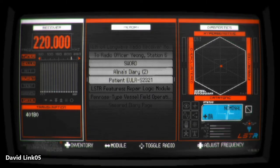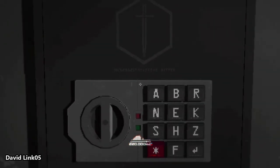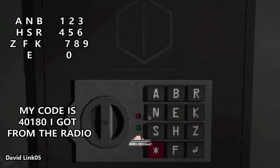The numbers I got are 40, 18, 0. All you have to do is match the numbers with the letters, but first make sure you figure out which letter is missing from the nine letters found in the paper called Sol. See the letters in the safe — just put the last letter that is not on the piece of paper into the blank spot. For me it's the letter F.